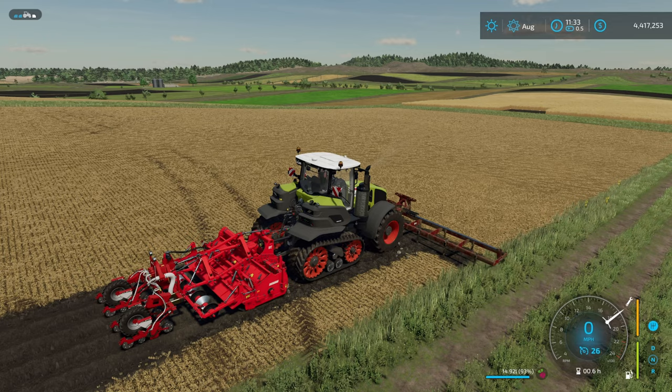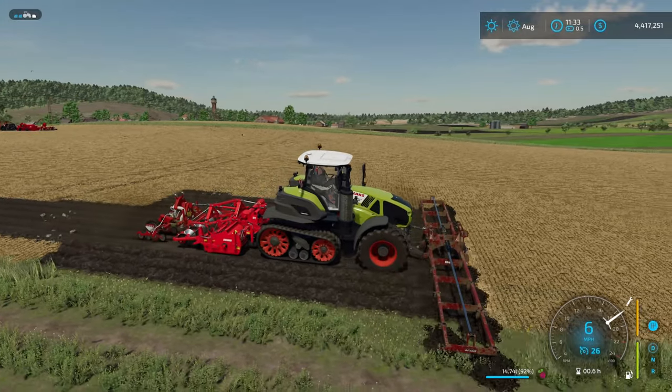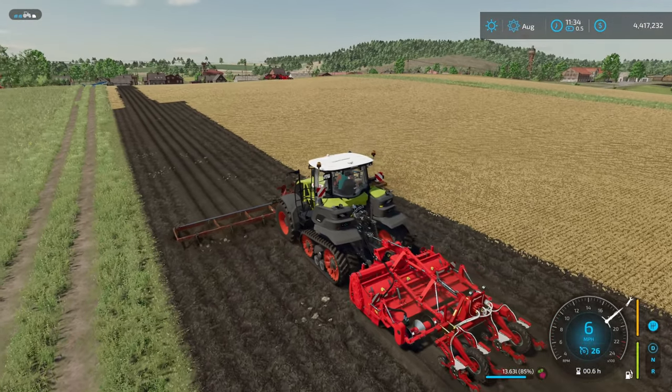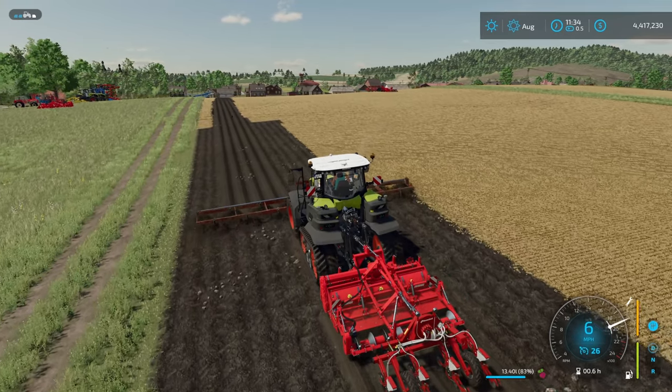It's automatically going to extend your plow out to 12 meters. Now, this is a great benefit of this plow, but unfortunately it's not going to work for you. Because when the worker gets down to the other end, they're actually going to plow back up what you have already made ridges on and put seeds in the ground.